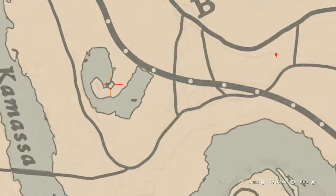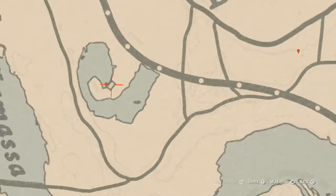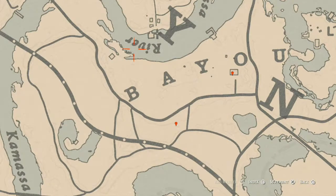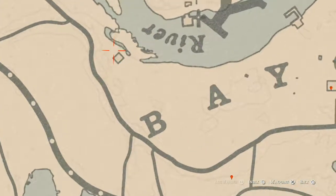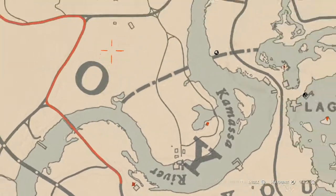Right inside this house you will get a rosewood hairbrush — this rosewood hairbrush is on the red love seat inside this house. Going up a little bit, there's a tarot card right next to this moonshine shack which is an Eight of Wands.